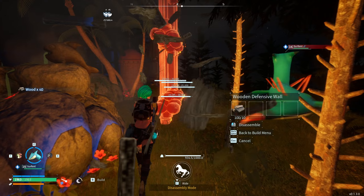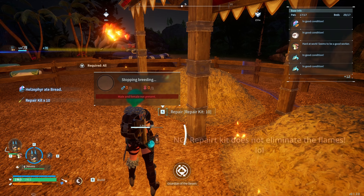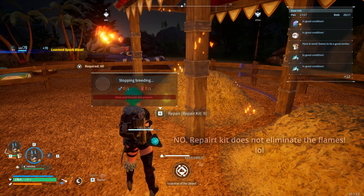You know what, I'm just going to remove the walls. If you want to fix the flame over here, I think it's the repair kit, so I'm going to press 4. Press and hold 4. Sorry about that. Boom.